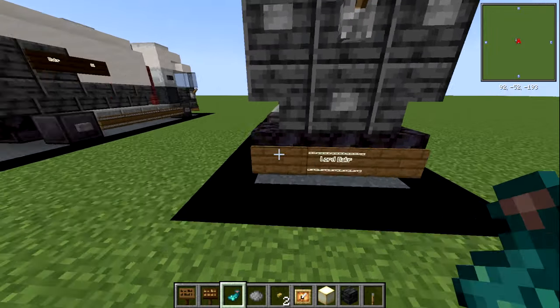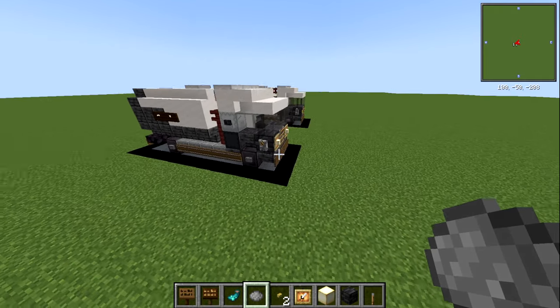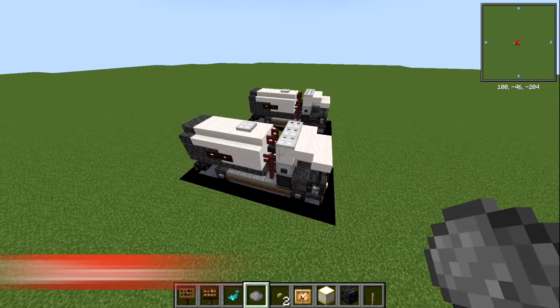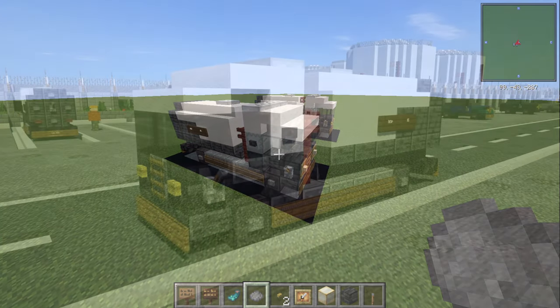There we go — I had this number plate as white rather than grey, but you can make it grey and more muted if you prefer. That is it for the small oil tanker! Hopefully you guys have enjoyed this one; if you have, make sure to comment, like, and subscribe. As always guys, I'll see you on the next one.